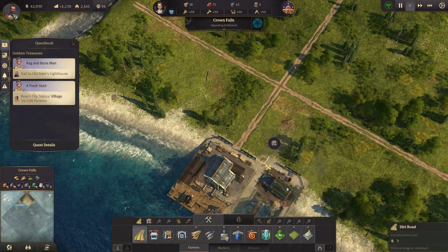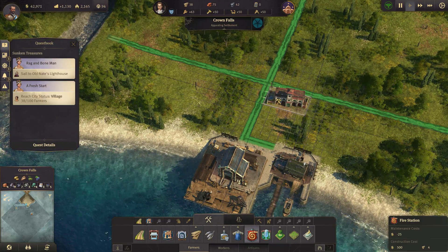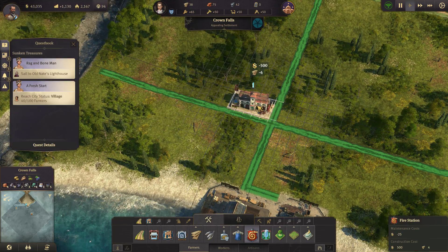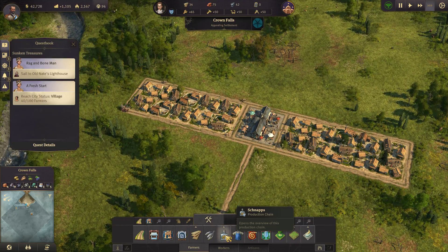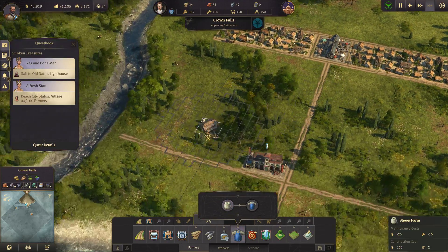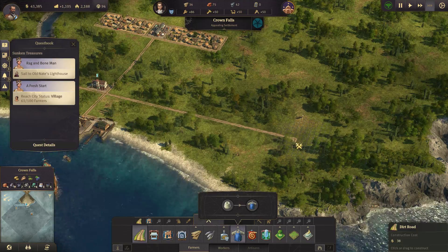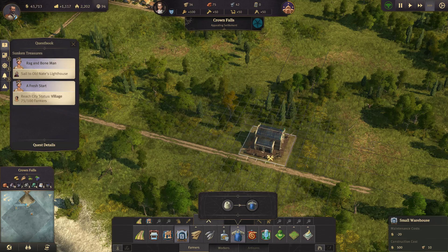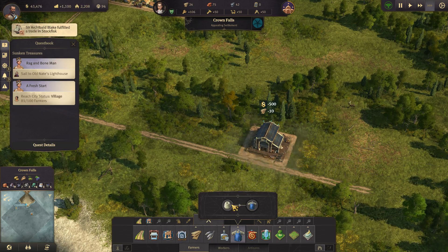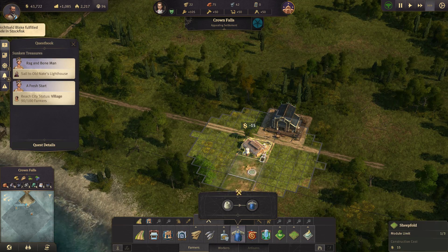Let's go ahead and toss down a fire station as well. Sheep farms. I'm not sure exactly how much I'm going to have on this island in terms of production and different things, but to get started, we're just going to have to kind of cram everything over here.